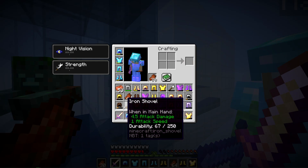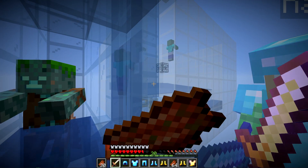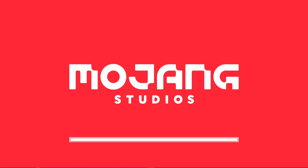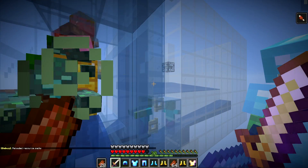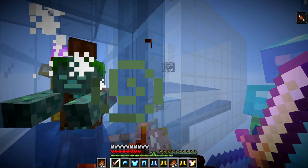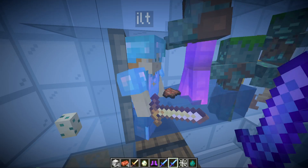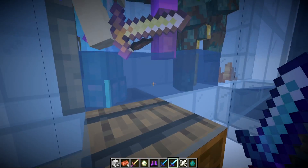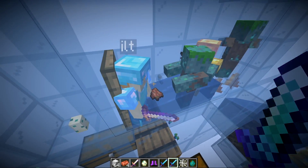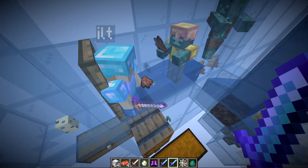To AFK, hold the looting sword in your main hand, put rotten flesh in your offhand, hold down right-click, then press F3+T. Then release right-click. This will hold down whatever buttons were active during that period. Your player will automatically eat even if you don't touch anything, and you can alt-tab away. Also make sure to face the player in a direction so they're not accidentally opening trapdoors or right-clicking into containers.